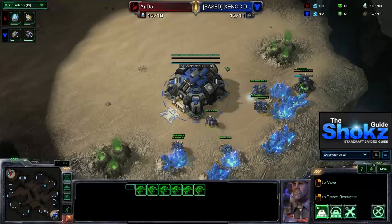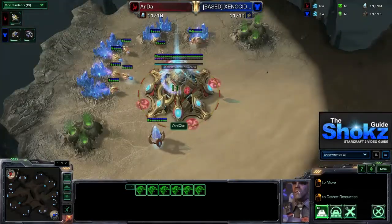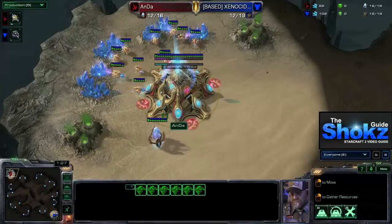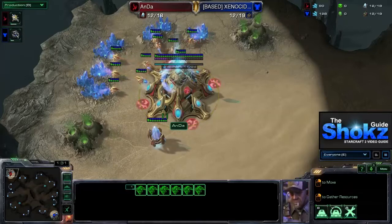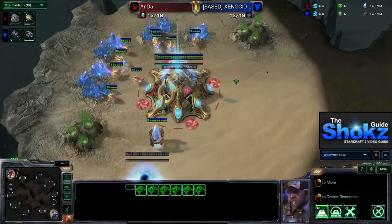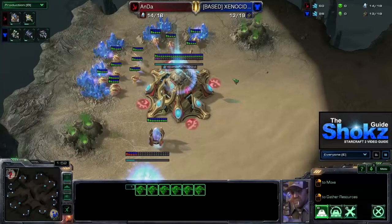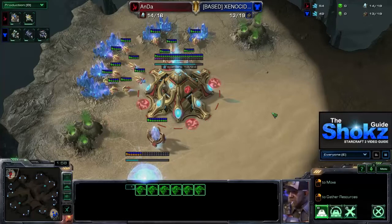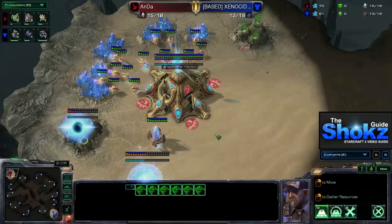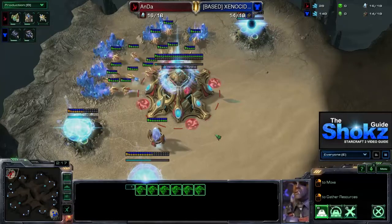We've spawned on Akalon Wastes, with the blue Terran Xenocider in the bottom right and the red Protoss Anda in the top left, who we'll be following. Akalon Wastes is notable as a one-versus-one map, which means scouting can occur later, there's no question about where your opponent spawns, and you don't have to worry about unorthodox proxy locations. You can assume that no matter what build you do, you'll get a decent read on what your opponent is doing.